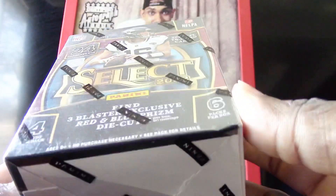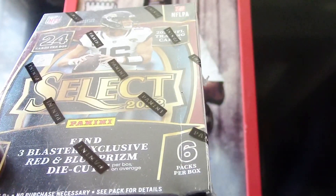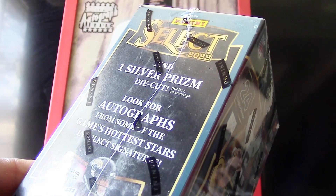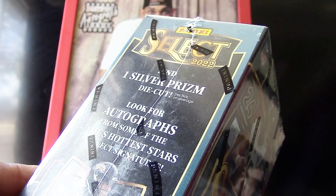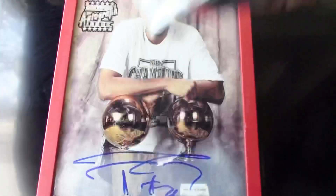I want to run through some details before we start this Select. It says you can find three blaster-exclusive red and blue prism die cuts, so very nice. Also you get a silver prism die cut per box, and look for autographs from some of the greatest stars in Select Signatures. Okay, here we go.